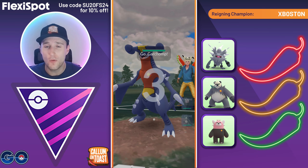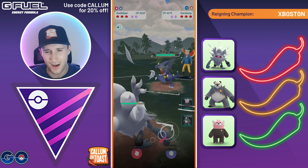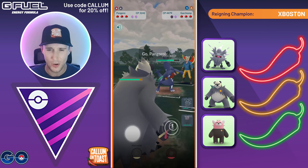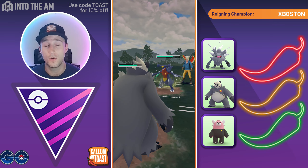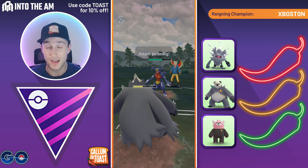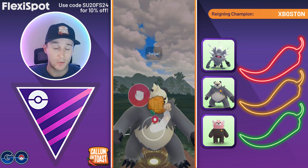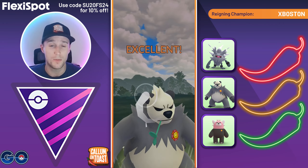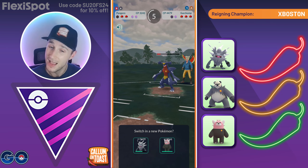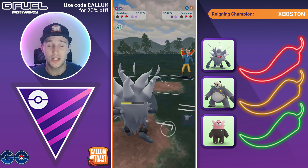Going into the next battle we've got a triple fighting team in Master League — Annihilape leading, probably the one you're most likely to see but still not particularly common. We swap into Pangoro as the opponent goes for Close Combat. They could have been running Ice Punch, so it makes sense they shielded. We let the next move go through — we're running an interesting moveset with Rock Slide, maybe for coverage against Ho-Oh. We go for Close Combat dealing big damage but get quad-debuffed in defense and farmed down. We come back in with Annihilape and get the Counter farm down.